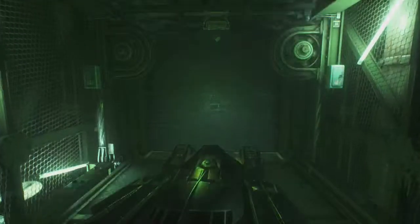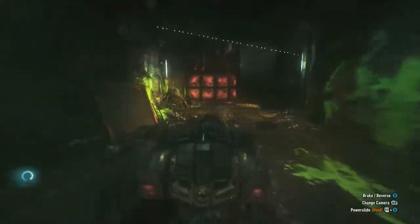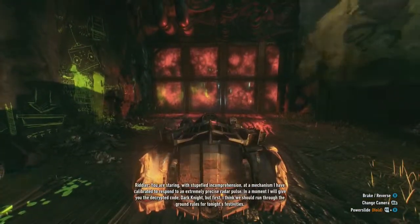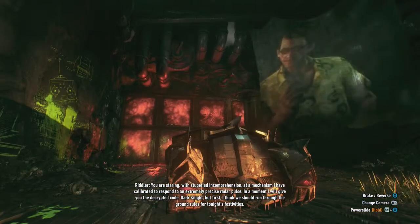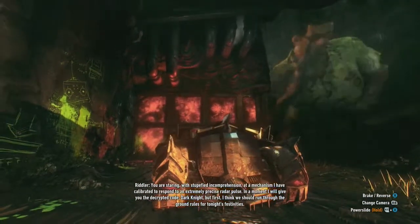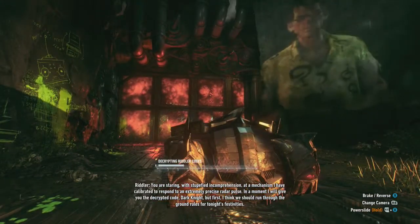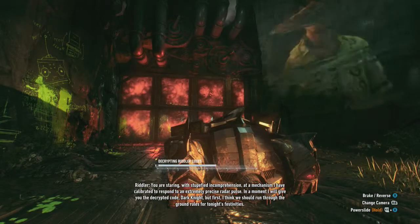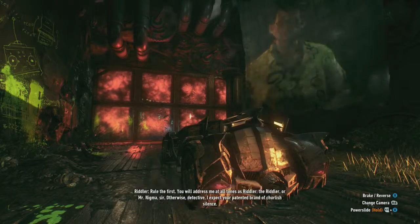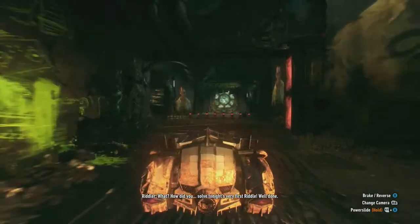After that conversation — or rather just his monologue — ends, you're going to get to the bottom of the elevator and come out here. He'll speak to you again about a decryptor or something like that, which Batman is just going to steal and then use to hack open the door in front of you. Then you're going to use this mechanic throughout what is essentially a three-lap race. This is pretty basic since it's the first Riddler trial — the tutorial one — kind of explaining the idea and introducing the character, at least in this game.